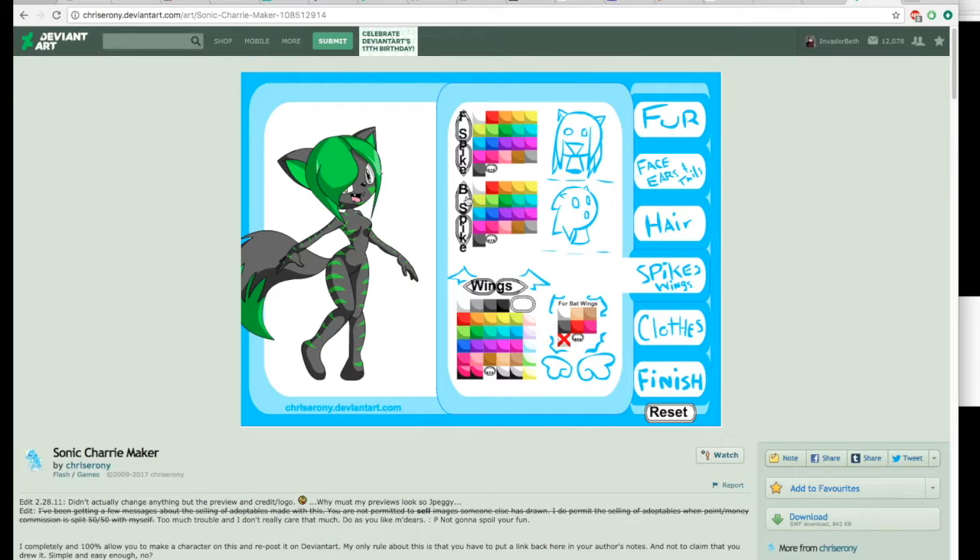Yeah, don't need any of that. Let's see what is this — more hair options? There are so many options here. I don't need wings. I see what they are anyway — bat wings, angel wings. Okay, three basic options there.